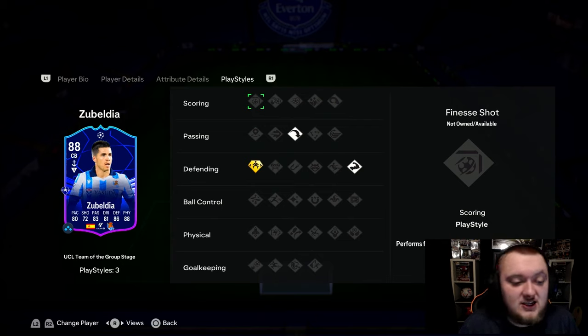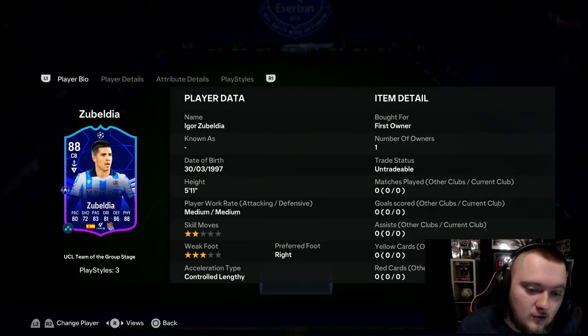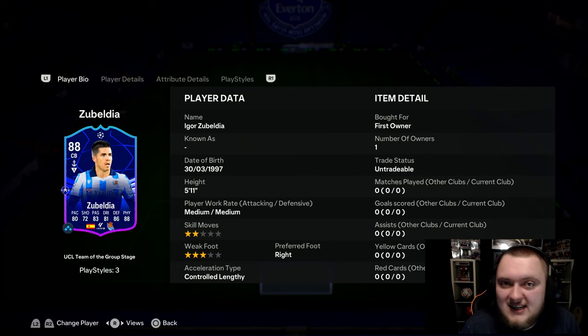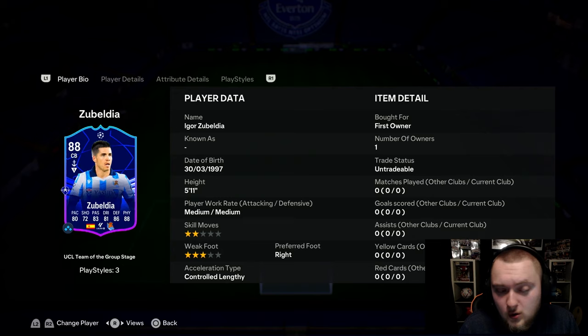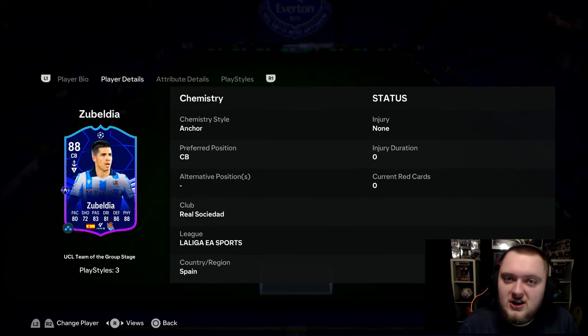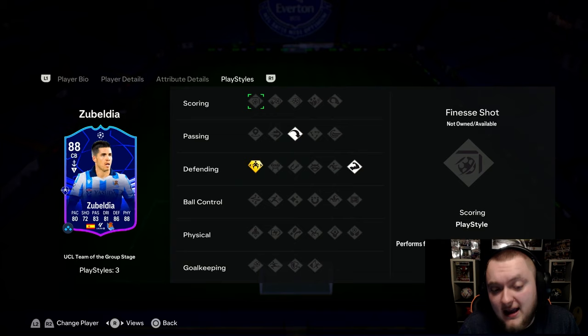80 pace, 72 shooting, 83 passing and 81 dribbling on a centre-half is incredible. 86 defending and 88 physical. Now he has only 5'11", which I believe is exactly the same as Jules Koundé. Can only play centre-back and is controlled, lengthy. Looks like a card that would be really good as a CDM, especially with his playstyles.